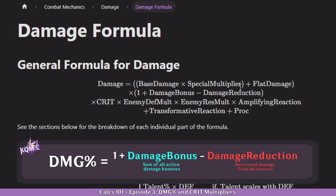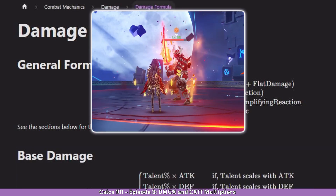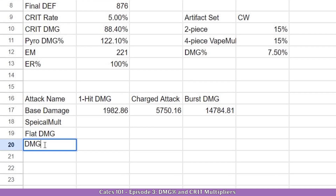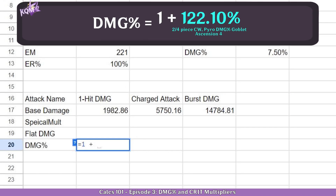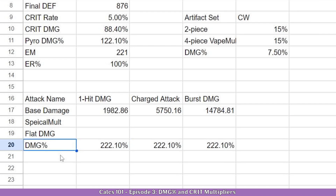Damage reduction represents the damage reduction from enemies, such as the angry samurai which takes less damage than usual when it gets all fired up. To calculate this, we are going to get our tab here for damage percent and simply do exactly what the formula says: 1 plus our pyro damage bonus. We are going to reference it with F4, so we can copy it or drag it to all the other attacks. And this is basically everything with damage percentage.